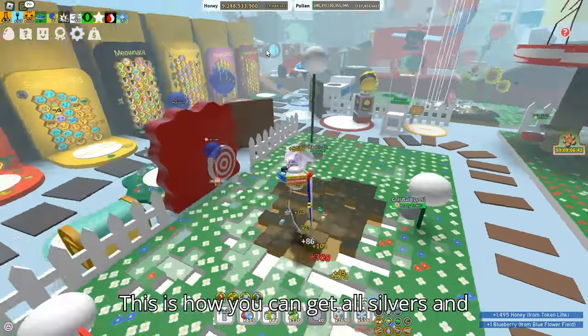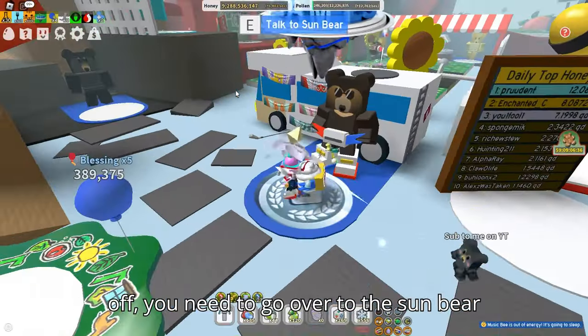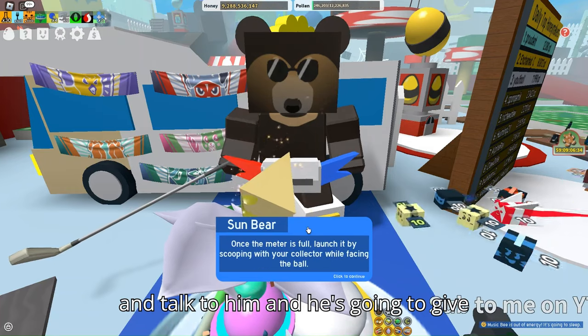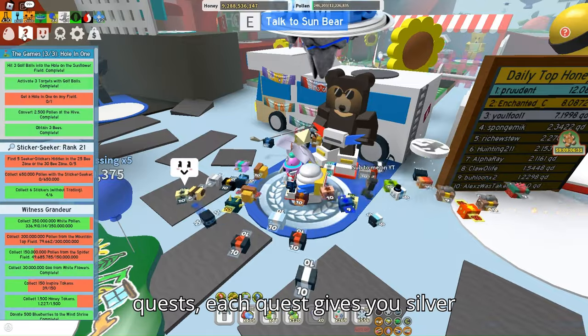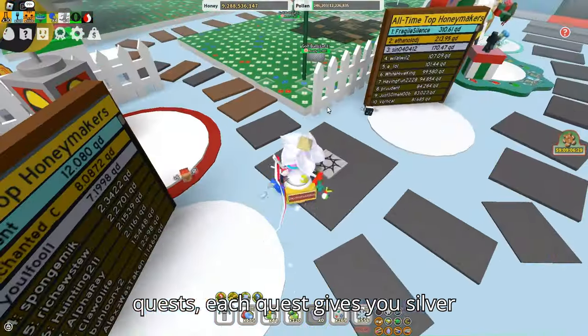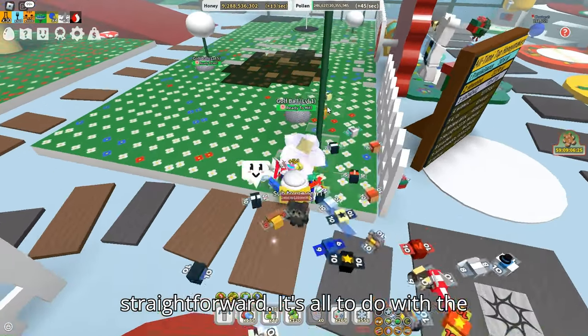This is how you can get all silvers and shines from Beast Swarm Simulator. First, go over to the Sun Bear and talk to him — he's going to give you three quests. Each quest gives you silver, and the quests are all pretty straightforward. They all have to do with the new golf mechanic.